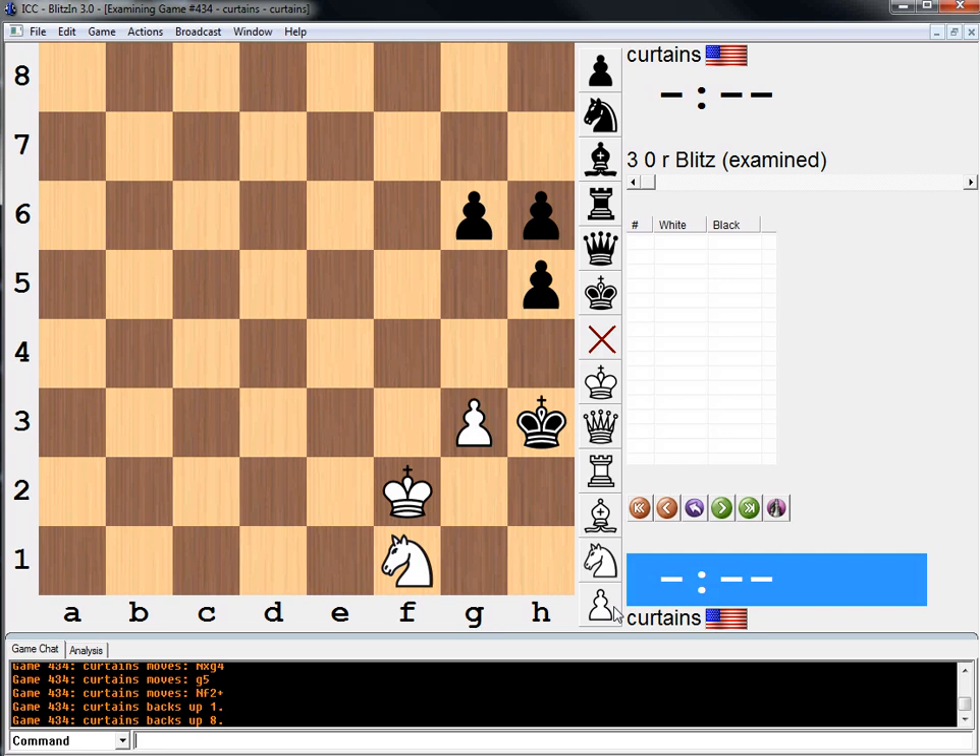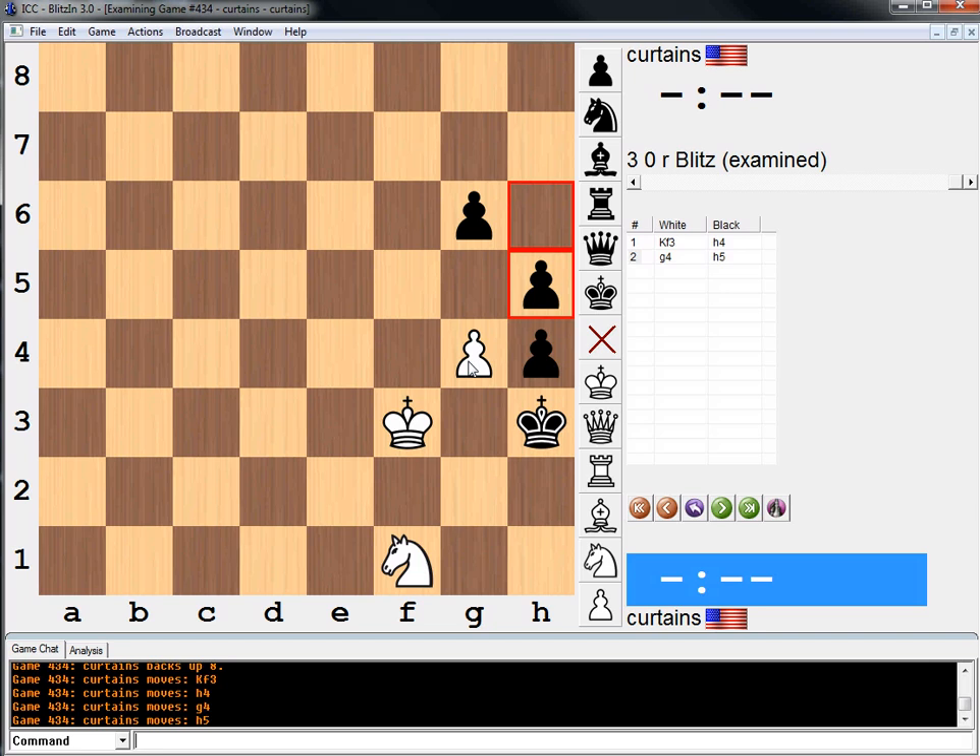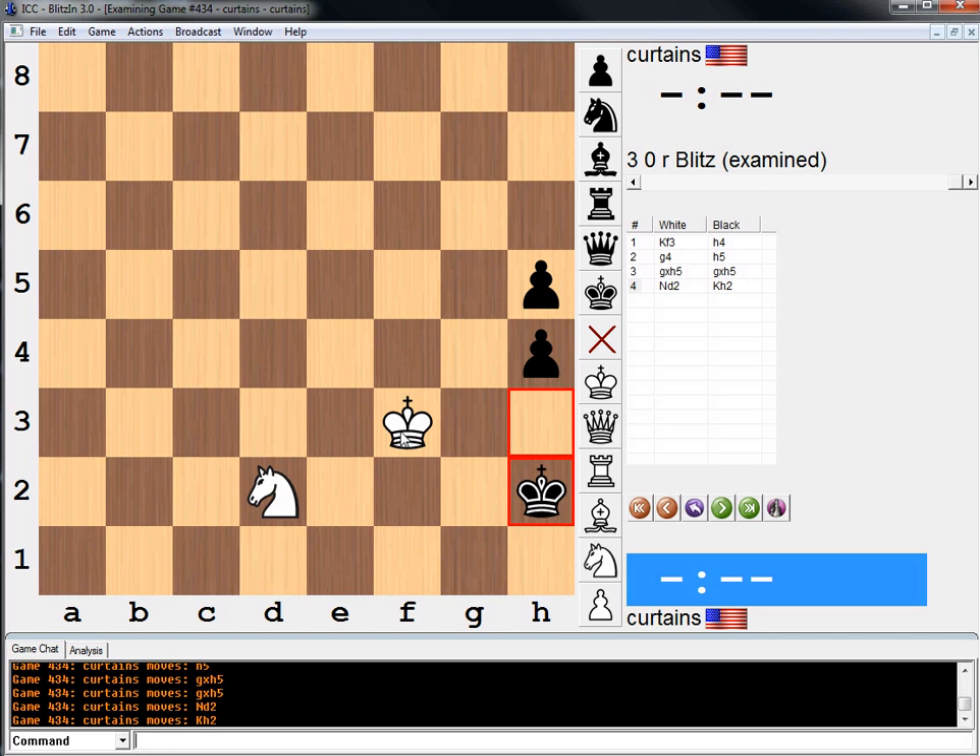This is a weird position, man. I'm a little confused. How are we going to win this? King F3. If this move, G4, H5. Maybe this wins. Because sometimes you can just win against a lone king when they have an H pawn. I'm not sure how in this particular case.